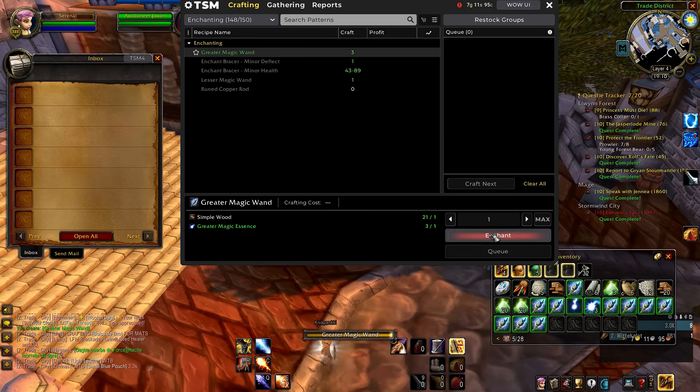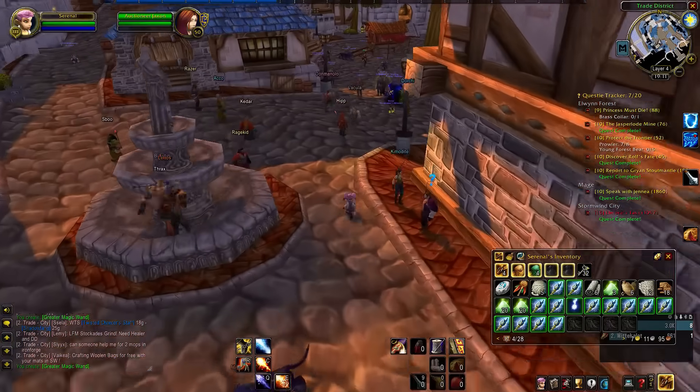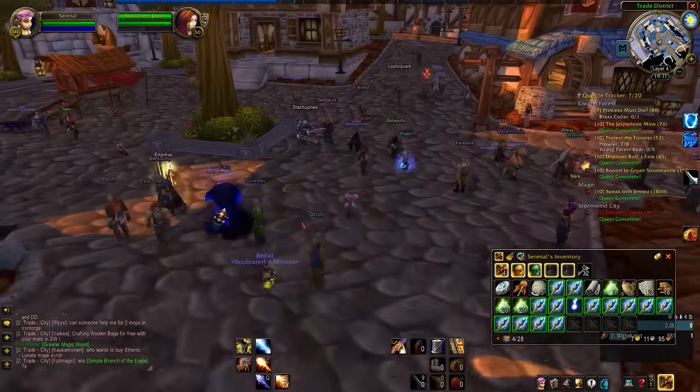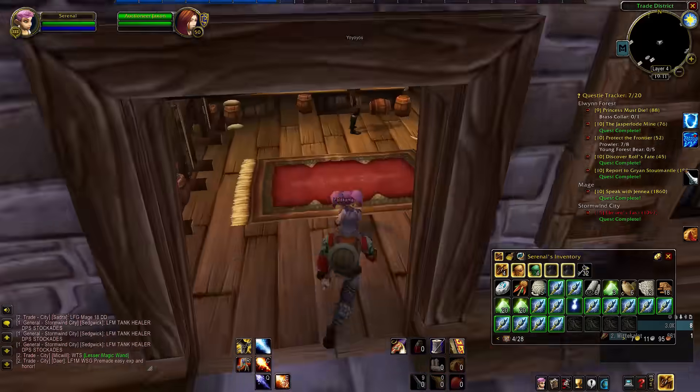As a quick side note, I'm currently selling my strange dust on the auction house — it's currently at around one silver a unit. The minor wizard oils or mana oils that you'd usually use for this aren't in the game yet. There's a shipment supplies box that asks for two minor wizard oils, so it's possibly an oversight and going to get brought in, although the fact that there's a specific Blackfathom Deeps oil suggests it's probably unlikely.